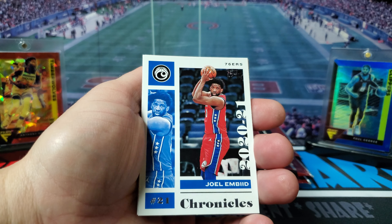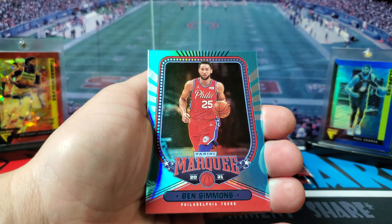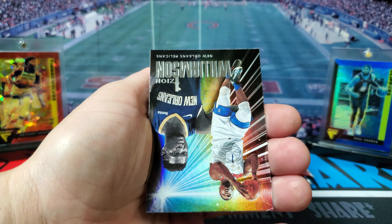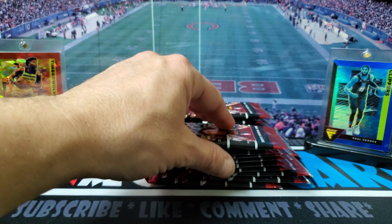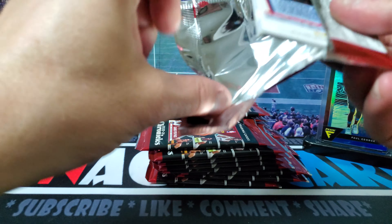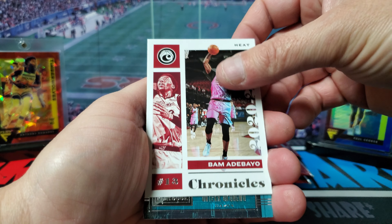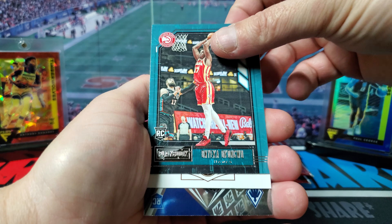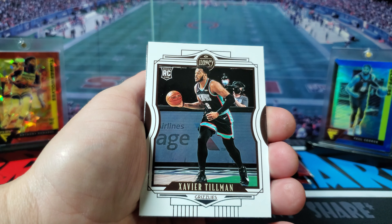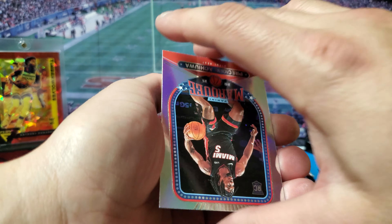You got Joel Embiid, you got Cole Anthony, Killian Hayes, Ben Simmons, Zion — it's a cool looking card. Got Bam Adebayo, we got Onyeka Okongwu — some hard names to say — Xavier Tillman, Tyrese Maxey, it's a nice Phoenix card, and then Precious Achiuwa.